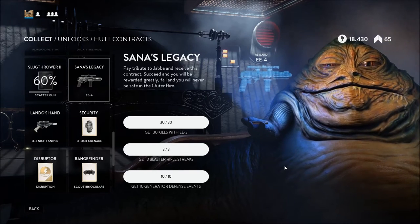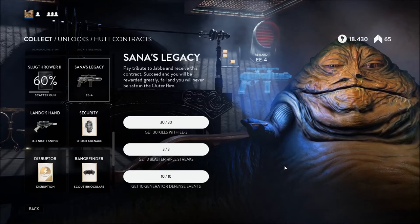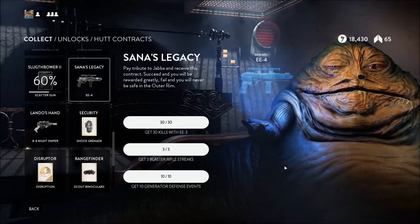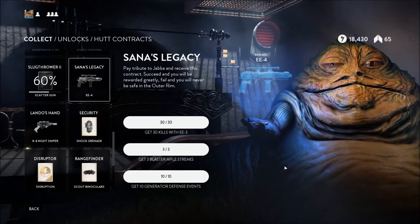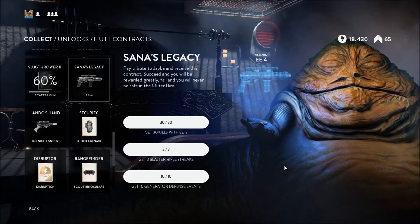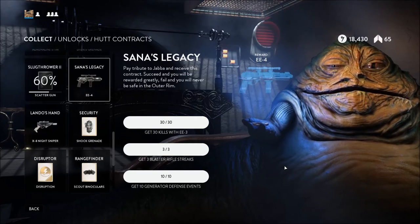To get 10 generator defense events, you need to stay in the Sabotage game mode and play on the Rebel side. After someone has activated a generator's bombs, stay near that generator and find a good hiding spot where you can pick off as many enemies as you can. Stay very close to the generator, because when you kill someone near it, it will count as a generator defense event.